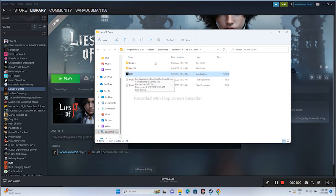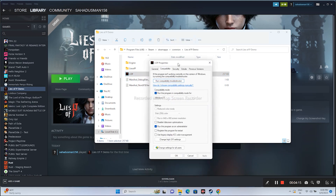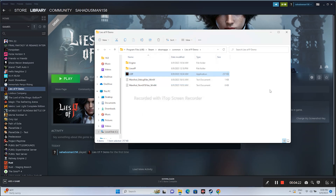If you tried compatibility mode and it's still not working, move to the next step. You can undo the compatibility mode setting — just keep Run this program as an administrator checked, uncheck compatibility mode, go for Apply and OK, close this, and try launching the game.